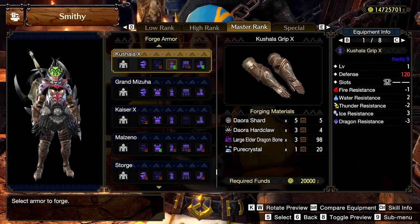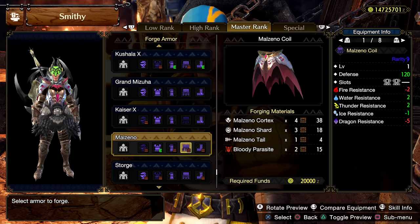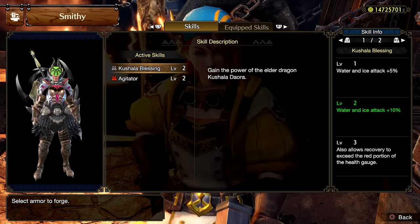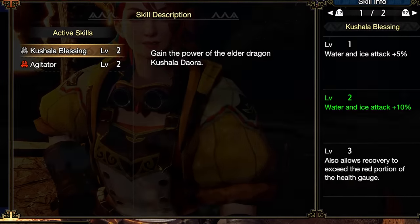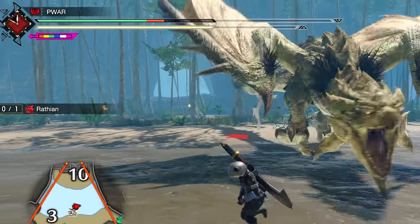Other weapons, you can figure it out yourself, but the base is essentially around the same three pieces: Kushala gloves, Malzeno waist, and Kushala legs. Kushala's Blessing level 3 makes it so you recover past red recoverable damage, but we also get the new super dango recovery skill, which also does this, and they both stack.